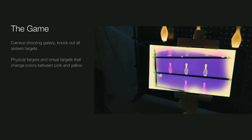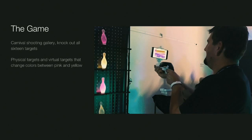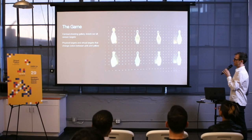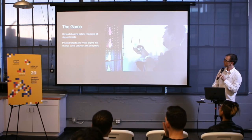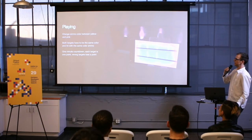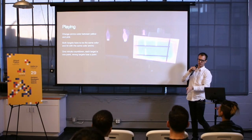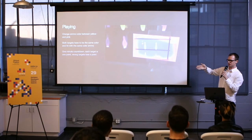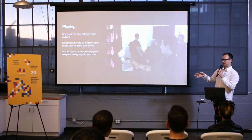The trick — and why I call this a VR, or AR, or mixed reality game — is that there's a physical set of targets and a virtual set of targets, and I do a little trick to make them share the same space. You can see there's pink and yellow ones. You can change your ammo color between pink and yellow. Both targets on the screen and in the real world have to be the same color. Real target, virtual target, ammo color — if they're all matched up and you hit it, you knock it out. You get one minute, each target's worth one point, and if you hit a wrong target, you lose a point.